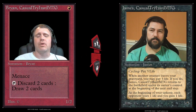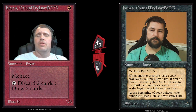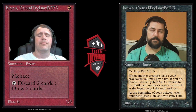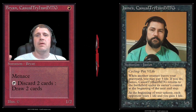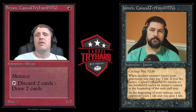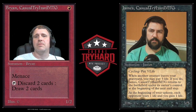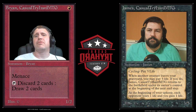You can also activate a loyalty ability on a planeswalker. With sagas, when you move to your pre-combat main phase, the saga gets a lore counter. They've started moving things to 'at the beginning of your main phase' because they're trying to de-emphasize the upkeep in modern design — they could have easily made sagas tick up in your upkeep, but there was a reason they wanted it to happen during the main phase instead.